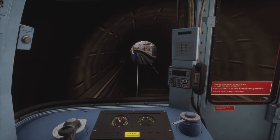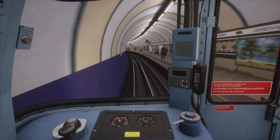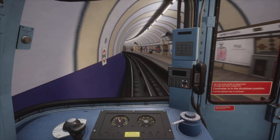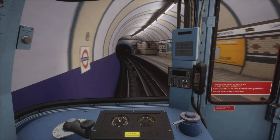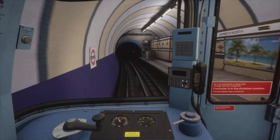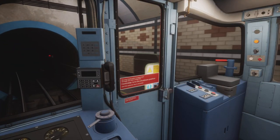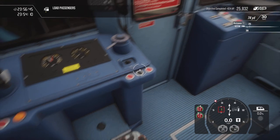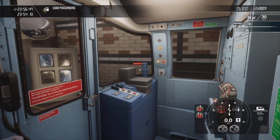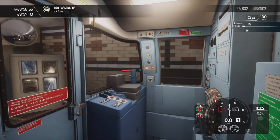Here we are entering Lambeth North station. At this point I would normally be testing the Westinghouse brake — it's a very complicated procedure, very difficult to pull off, and I'm not brave enough to attempt it in this recording. Maybe one day I'll get a recording of me doing it perfectly. I did record a perfect Westinghouse stop once before I started the YouTube channel, but I ended up deleting the clip. It does take a lot of practice — there's even an element of luck involved in Train Sim World.